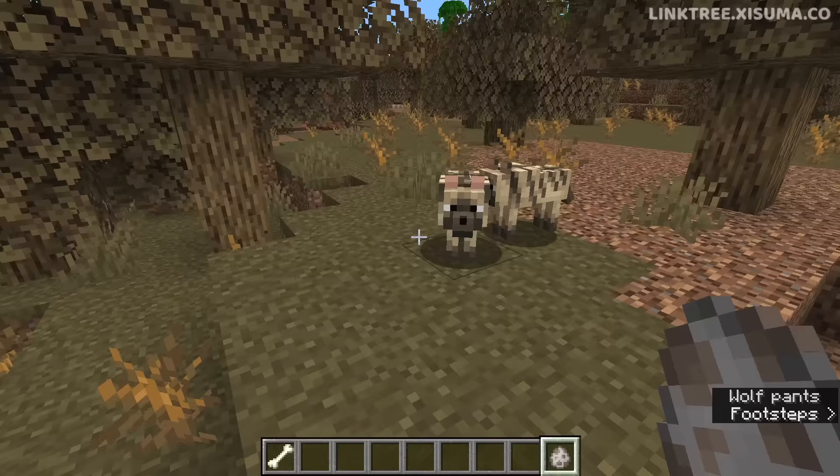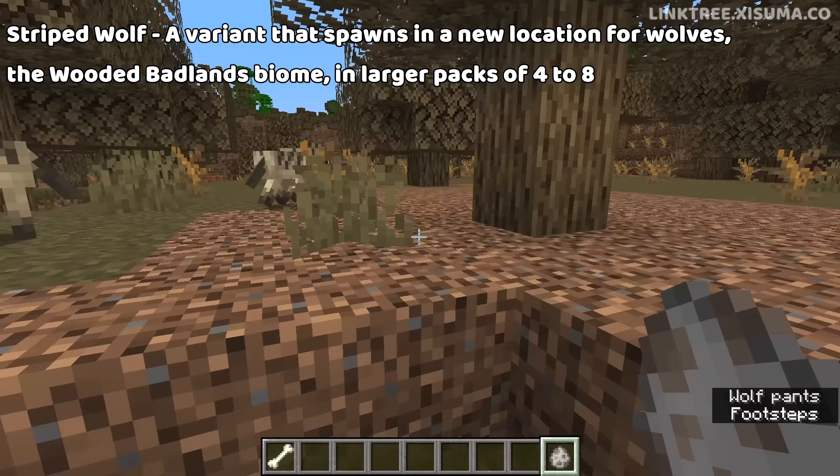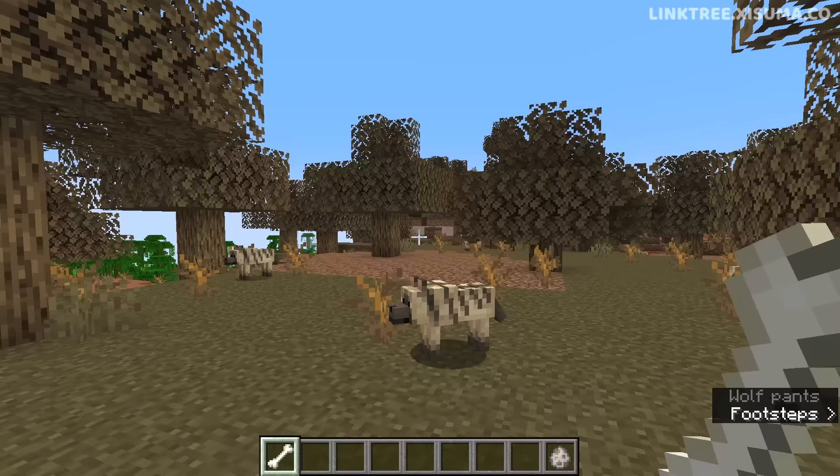This, my friends, is the Striped Wolf, a variant that spawns in a new location for wolves, the Wooded Badlands Biome. They spawn in larger packs of between four and eight wolves at once. And I think what we'll do with each of these new wolves that we're checking out for the first time is we'll always be sure to tame one in this video.